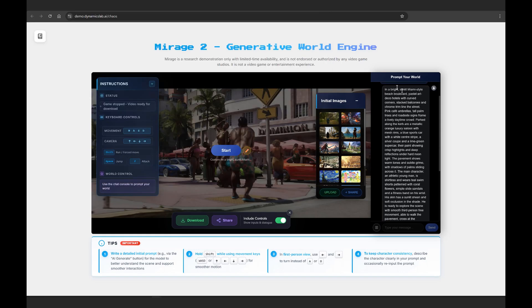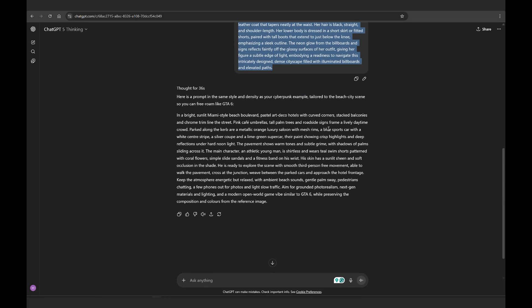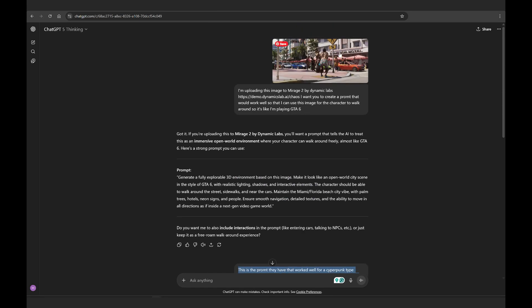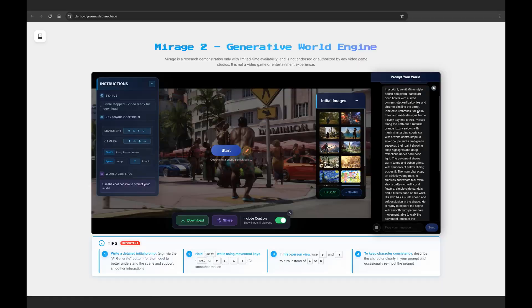I copied a prompt from one of the other preloaded games — I took the cyberpunk-type game prompt and adapted it to make it for GTA, taking into account the image — then pasted that prompt into the section on the right and clicked start.